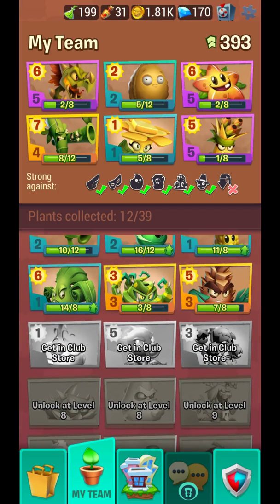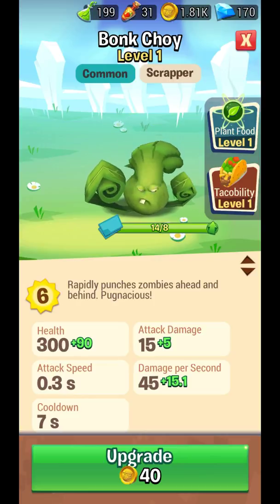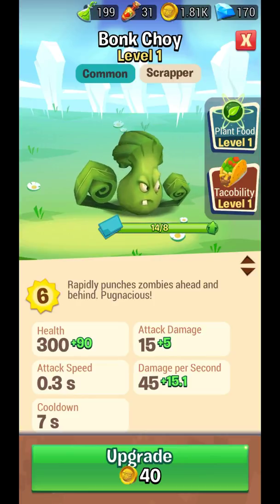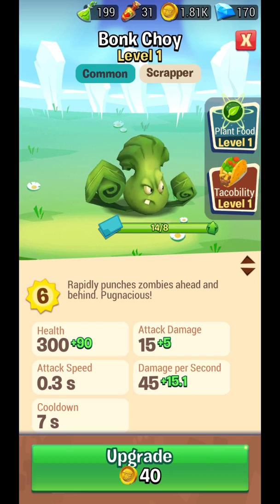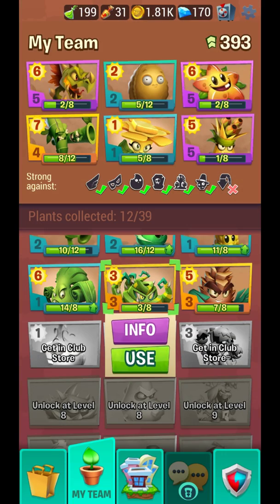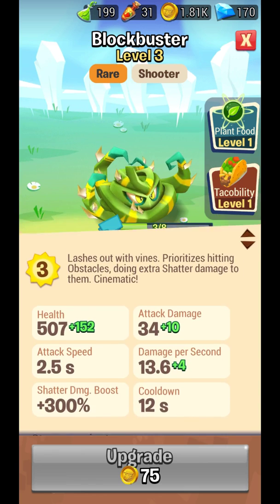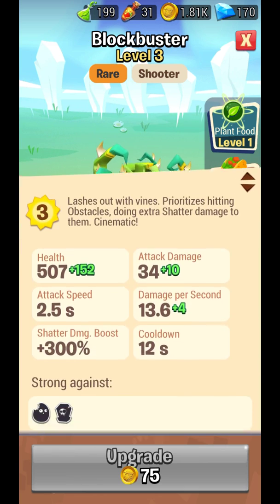I personally just use Flax Seed because its damage is highest against air zombies. Bok Choy can hit backwards, that's what makes it different, otherwise its damage is low. This other one I used but wasn't satisfied, so I stopped using it.